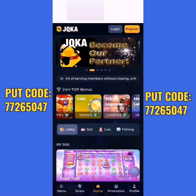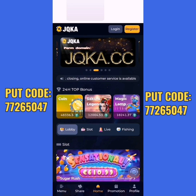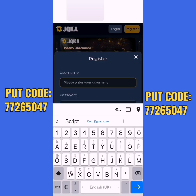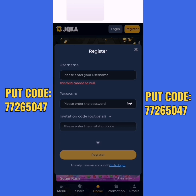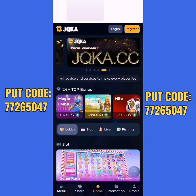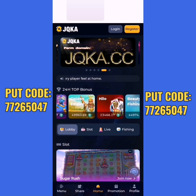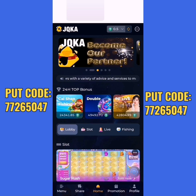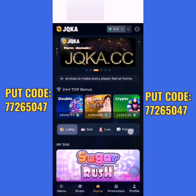Put my referral code to get the bonus — it will appear on the screen and also in the description. We click on Register, put our username, put our password, then put the invitation code, then click Register. Now I will log into my account. I've logged in — like you see, this is the home page of the site.